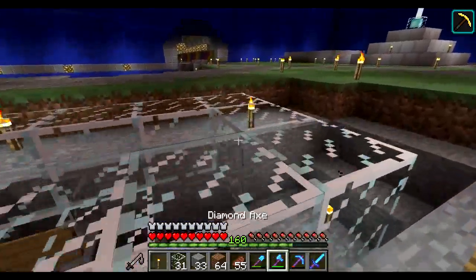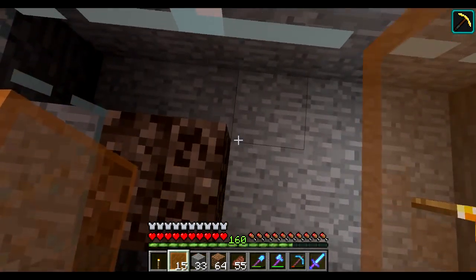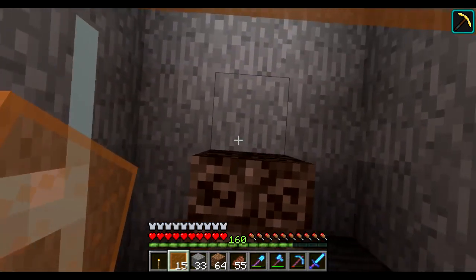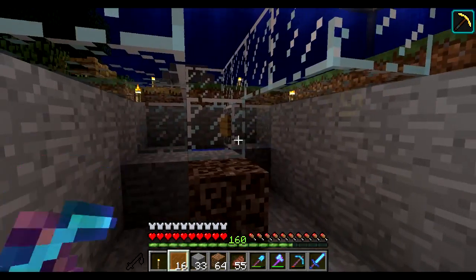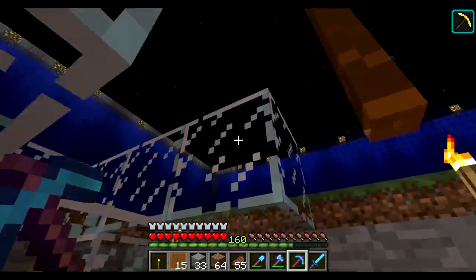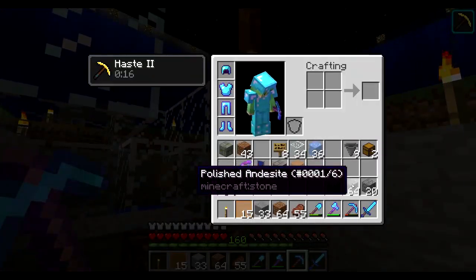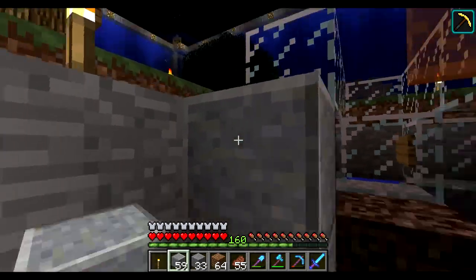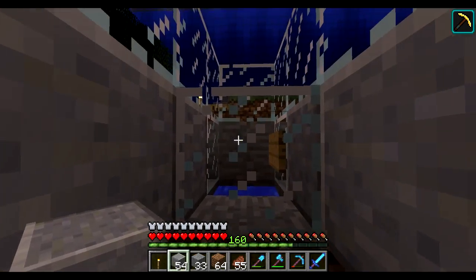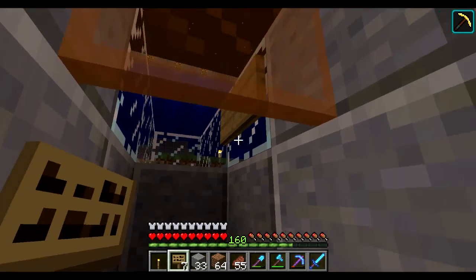I use glowstone everywhere in my base. Maybe I should get some sea lanterns - maybe I should check spawn to see if there's a sea lantern store or something. If I take that out and stick a glass pane there - I mean, there's a bit of wander to them but they can't get out. I guess it's something we'll have to test in actual usage.